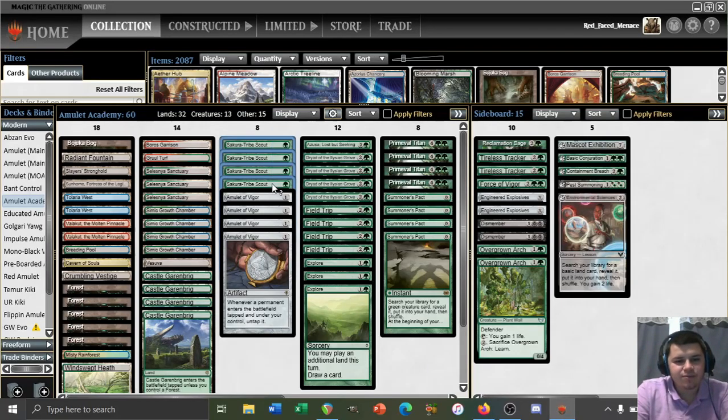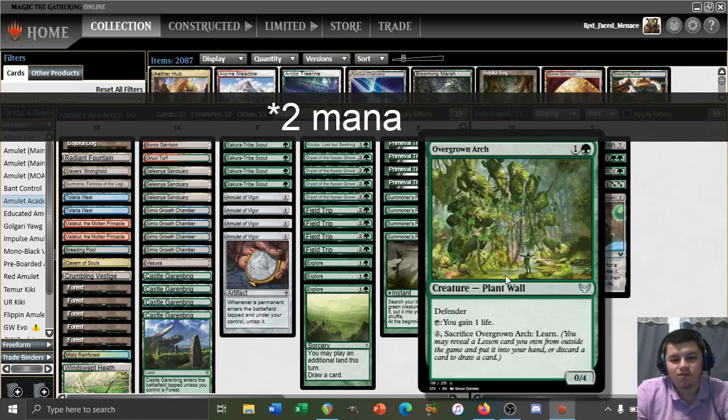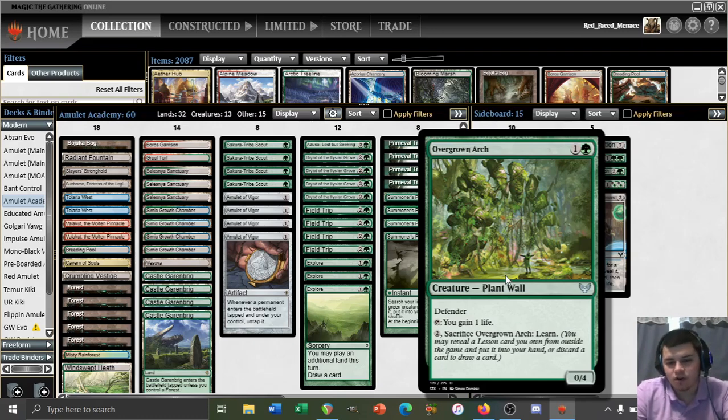We are playing Tribe Scout over Grazer. I just prefer Tribe Scout — I think it's going to be more impactful in the long run. If we want to replace it in games 2 and 3, we can go with Overgrown Arch, a 4-mana 0/4 with Defender that taps to gain a life, or you can pay 2 and sacrifice it to learn. Not only is this going to be a 0/4 body that doesn't die to an attack, a prowess trigger, or a Lava Dart like Arboreal Grazer would — instead it requires a little more commitment from our opponent to kill. If it stays in play, we get to tap it to gain a life repeatedly, which could be quite powerful.